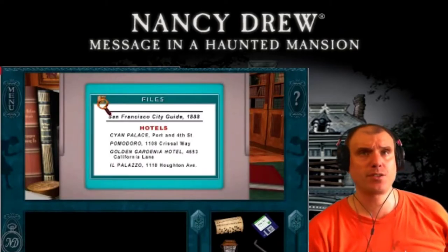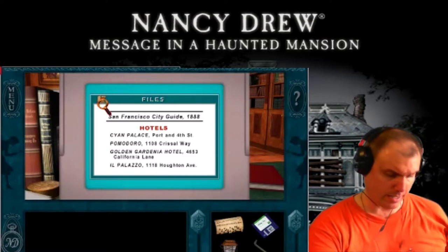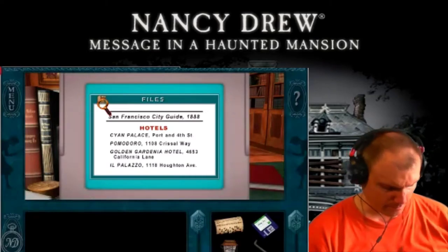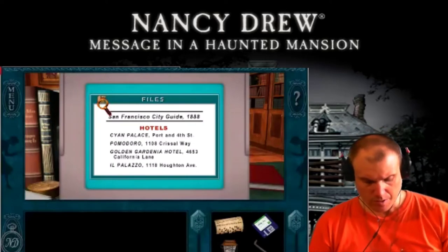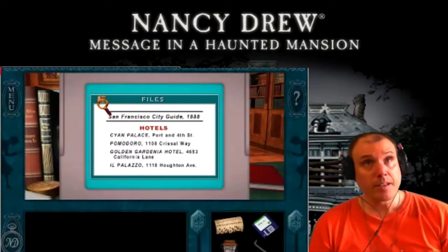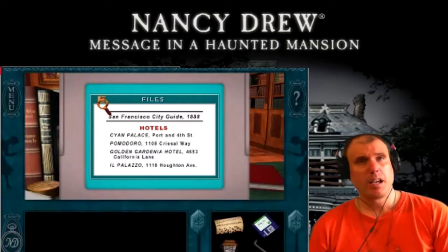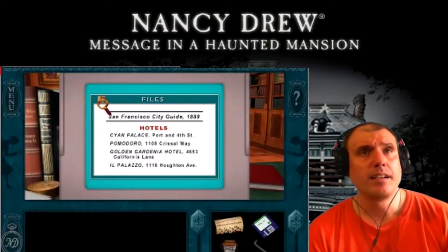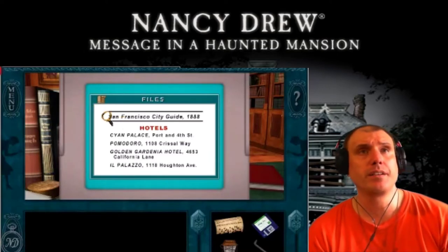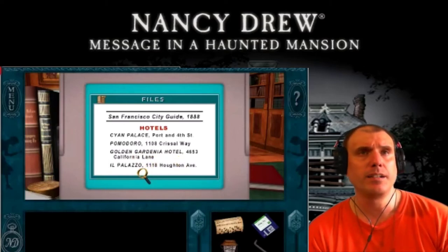Files. San Francisco City Guide. I'm going to write this down in Lewis Chandler. Lewis Chandler Files. San Francisco City Guide, 1888. Cyan Palace, Port 4th Street. Pomordoro, Crissel Way. Golden Gardenia Hotel. Il Palazzo, 1118 Newton Avenue.